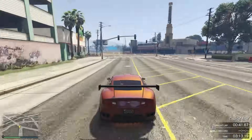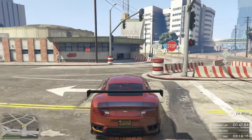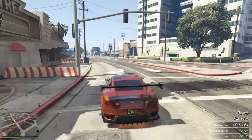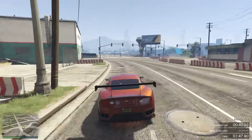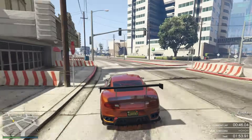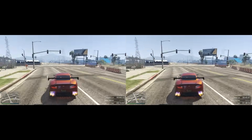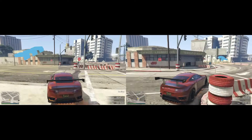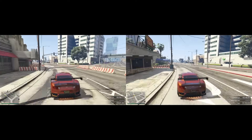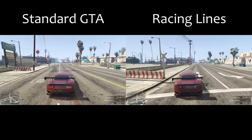Next up is racing lines. If you don't think there's any difference between taking a corner carelessly versus smoothly, or you think the first way was better, you need to watch this comparison. As you can see on the right-hand side, it's the smoother version — it is a lot quicker just on that small clip. Racing lines are the basis for quick times on any track and just generally doing well.